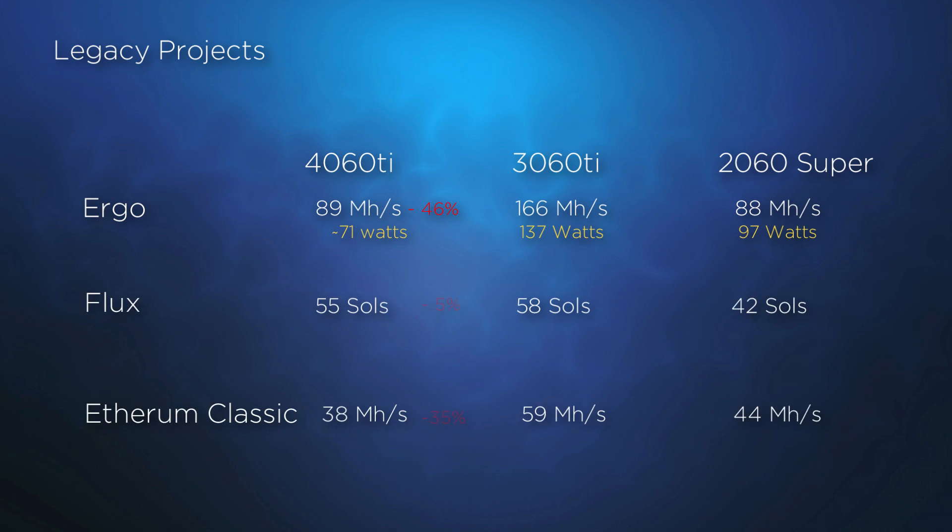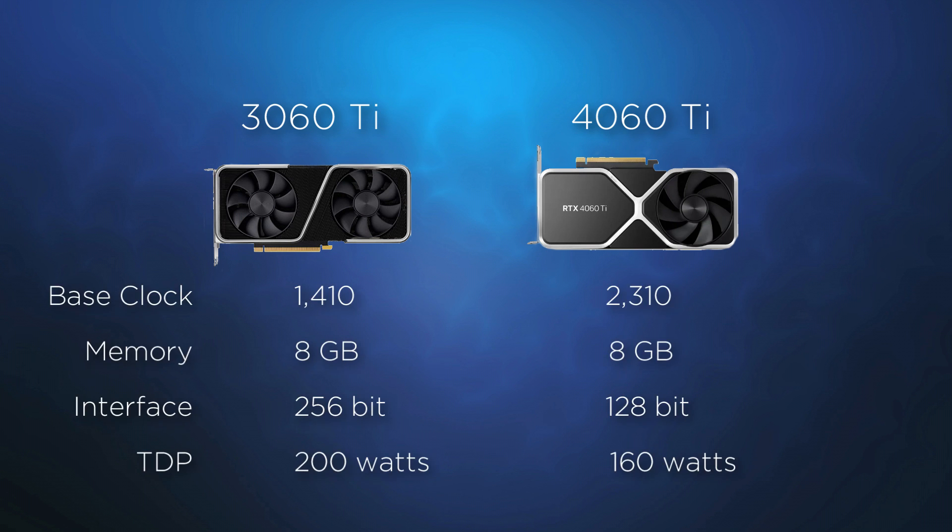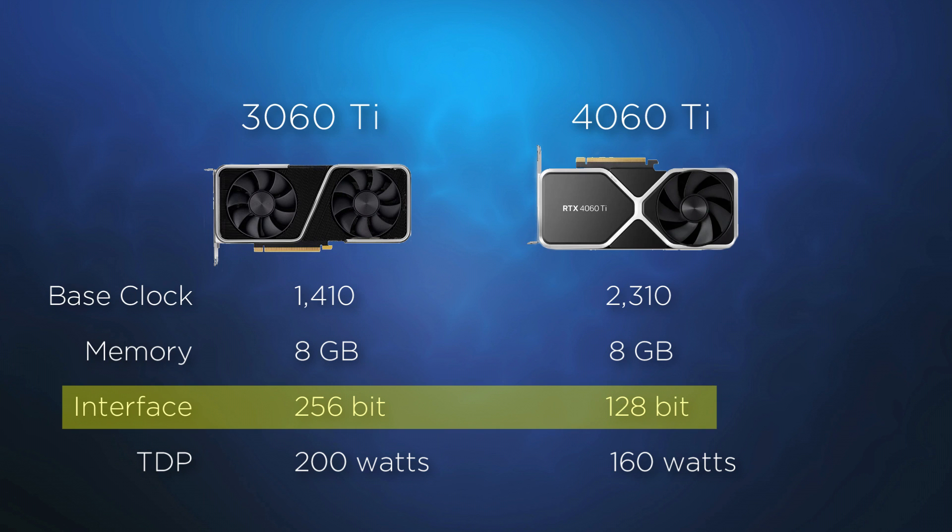Looking at Flux, the comparison in cards is not as drastic, where I was able to achieve 55 solutions with the 4060 Ti. Returning to the topic of power draw, this is where we can see some improvement — while the card does not yield much more productivity, it does accomplish its task with the least amount of power. In review of these projects, the concept of newer is always better falls flat. I believe this is due to the decision to change the memory interface from 256-bit in the 3060 Ti to the smaller 128-bit interface in the new card.